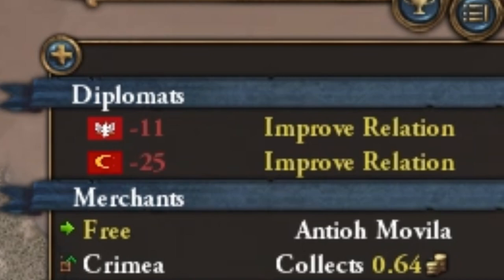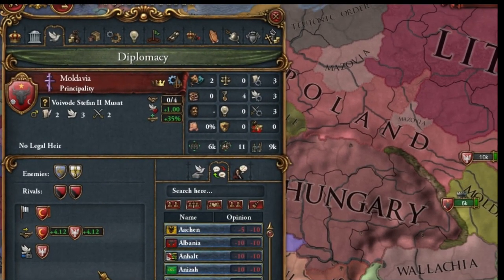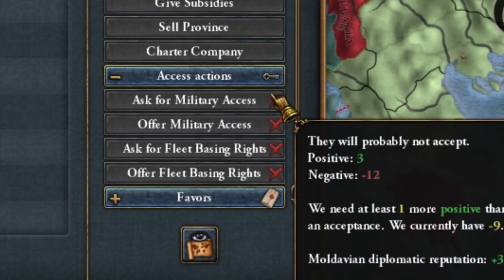As you can see, I am improving my relationship with Poland and the Ottoman Empire. Poland, because they gave us a guarantee, and we have an increased chance of an alliance with Poland in the future. And with the Ottoman Empire, because I'll need military access from them in a moment.